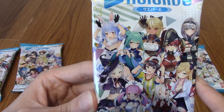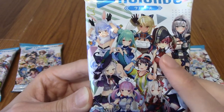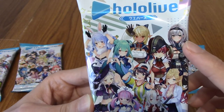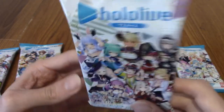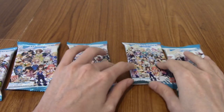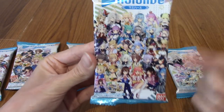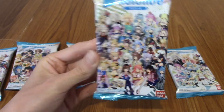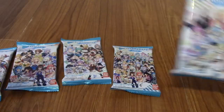The third one has Pekora, Rushia — that's slightly awkward — Marine, Subaru, Aqua, and again there's one or two... oh, that's Noel, I think, because that is what a friend of the channel, Tom, pulled yesterday. Shout out to Tom if you're watching — I know you're watching. The fourth design is all of the girls. I'm not going to go through and name them again, but that's a very nice design. And I happen to have a double of the other design there.